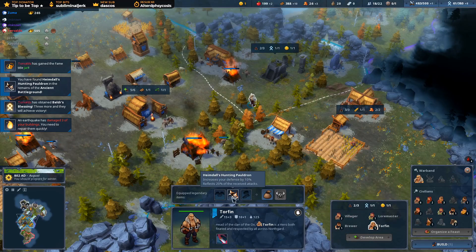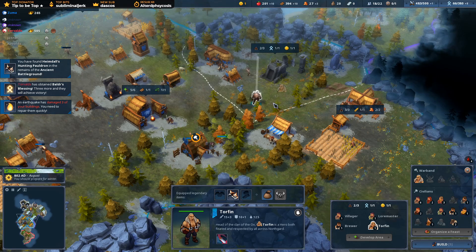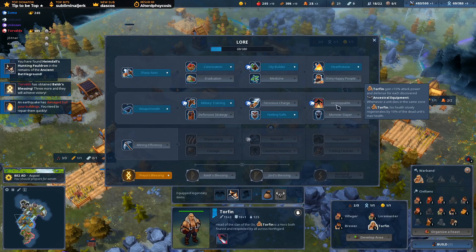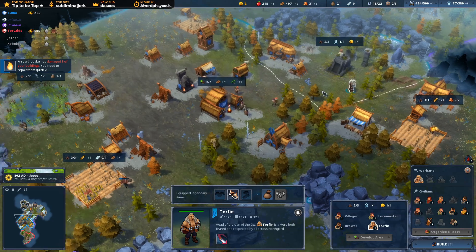Let's have a look at the hunting pauldron. Increases your defense by 10%, reflects 20% of received attacks. Nice. And then when you get the unstoppable, every bit of equipment that you have is plus 10 attack power and defense. As well as when you kill an enemy, you get 10% of the dead unit's max health.